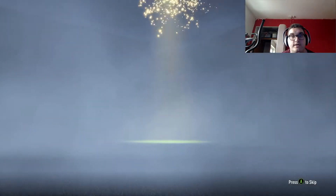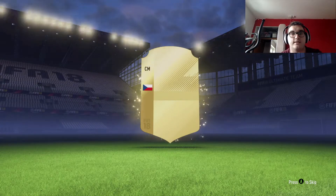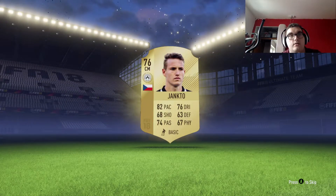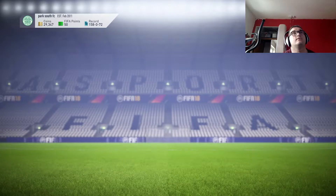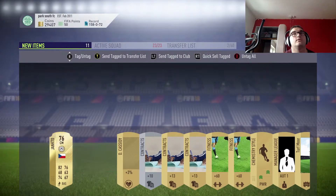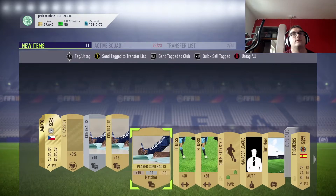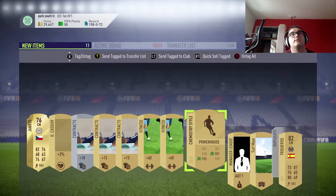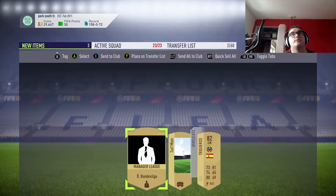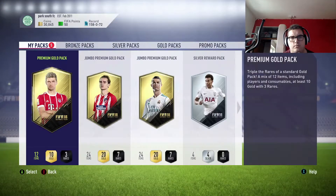Next pack opening - are we going to get someone better? Come on, give me someone from the Premier League. Not too bad - pace 82, which isn't too bad for a center mid. He can definitely be sold. I'm going to put all of these in the club actually. Send to club. Quick sell the rest of the items.